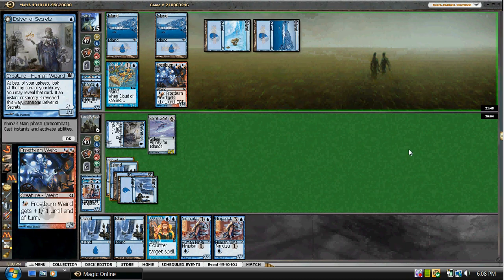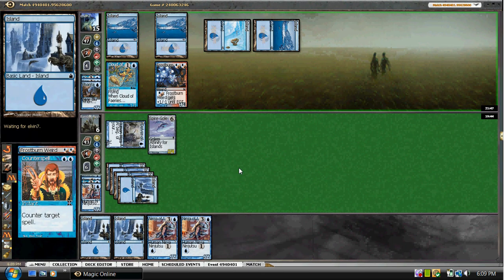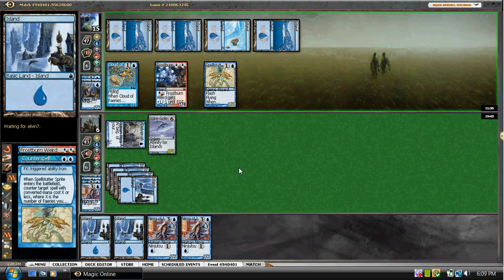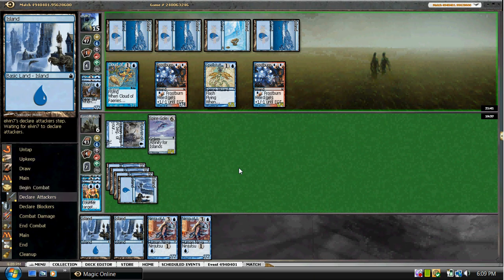He's really tanking here. He's going to play a second Frostburn Weird, but he won't be able to attack into the Golem. Wondering if we want to fight over this — I think we have to, and we just have to hope that he doesn't have a Spire Golem. He's going to Snap. Next turn we can try and hard cast a Ninja. The Golem is pretty good for us, and if this Delver flips, it's really good for us.